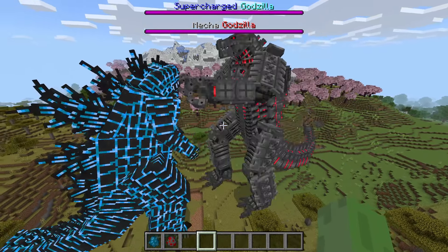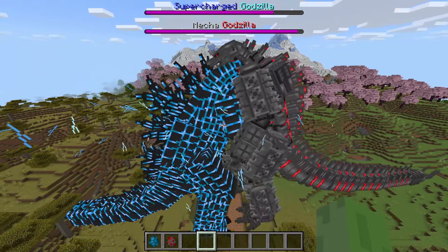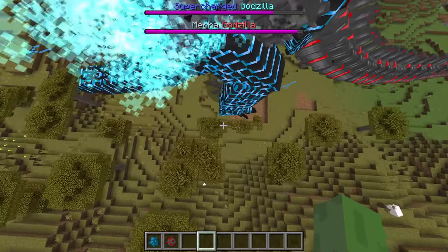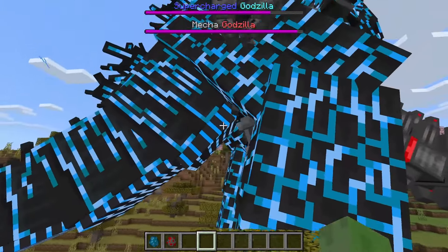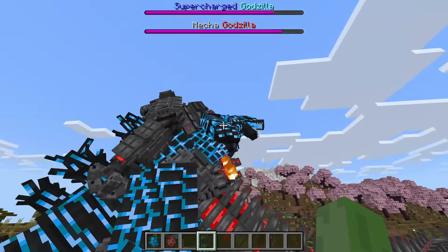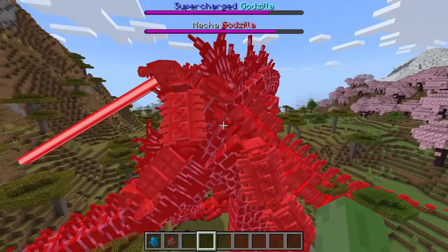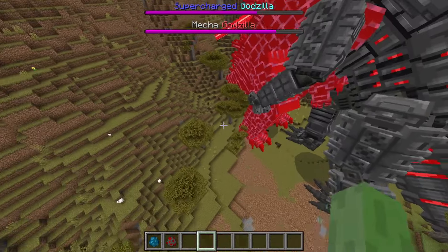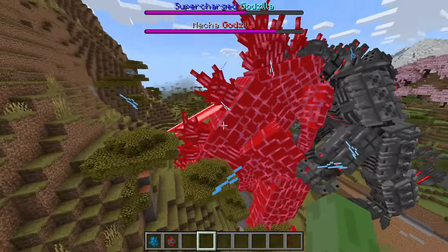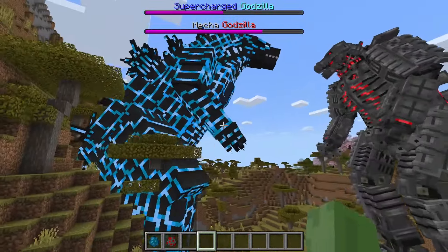I'm not entirely sure if they're both even hostile towards each other - oh there we go! Mecha's going right for it. That did a good amount of damage to supercharged Godzilla already. It's going for some crazy punch - oh no, we're about to see a thermonuclear pulse. It does nothing to Mecha Godzilla - that's actually pretty insane. Supercharged Godzilla got that health back though. Mecha Godzilla is using its beam attack.